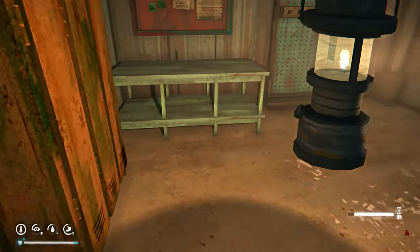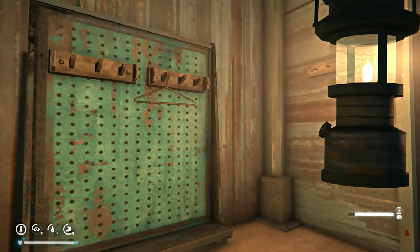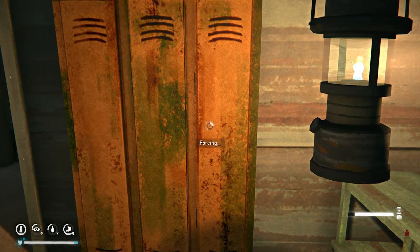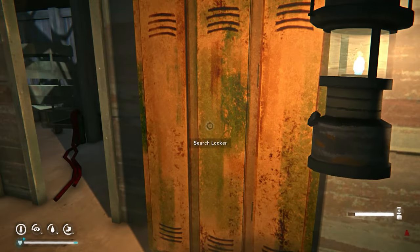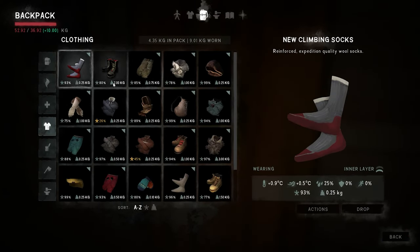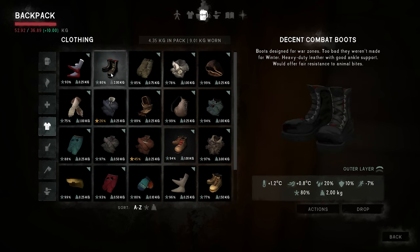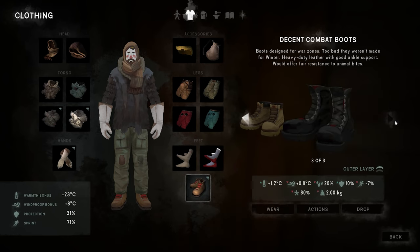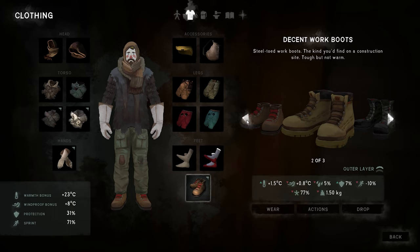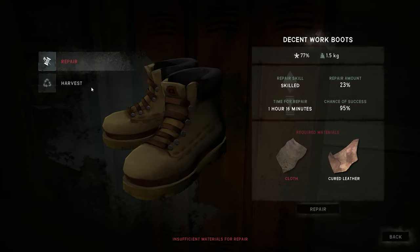We got some casings, another marine flare - two marine flares, nice. Nothing on the rack. Let's open some lockers. Oh, those are actually my favorite boots - heavy duty lever with good ankle support. That does put my running down though, which is the only real issue with them. I think these are the ones I'm wearing. Those actually give us better protection - tough but not warm. Let's harvest these ones.